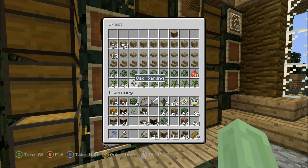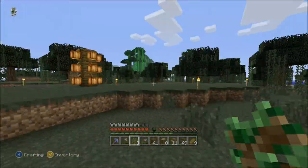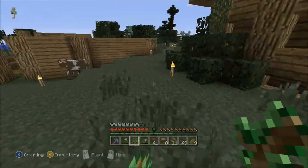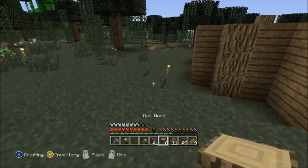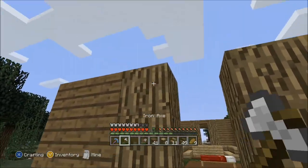An ocelot - you are far away from home. I have no more oak wood. Let's plant some trees then - in the swamp biome and I can grow oak wood.